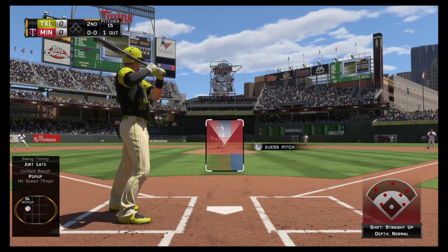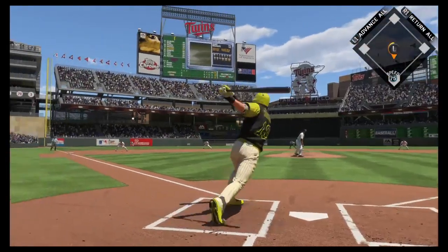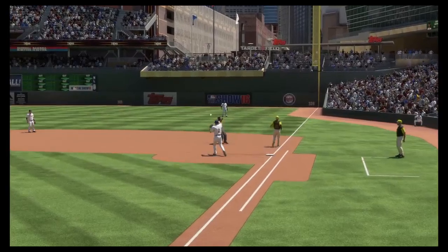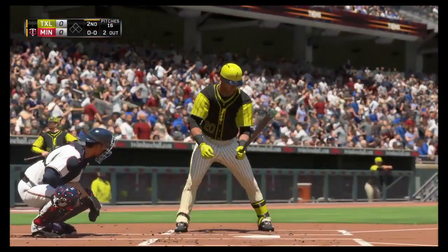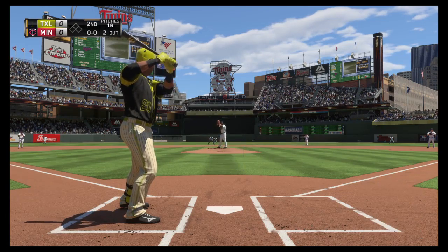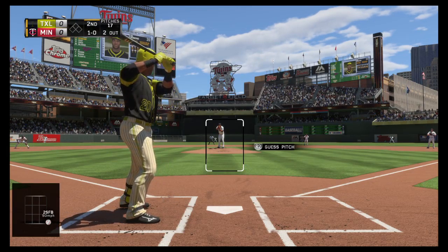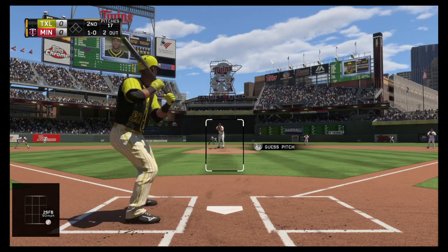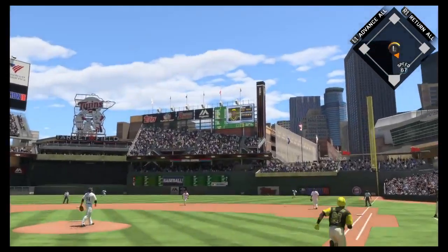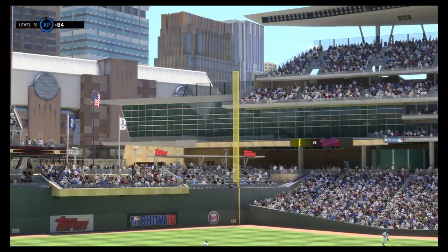Bases are empty with one man gone. Standing in now, third baseman Manny Machado — hit to third, backhanded, throw to first and Santana's got it working here, two quick outs. Ian Desmond into the box in the top of the second, looking to keep this inning going. He takes a look at ball one. Skied into very shallow right — Sineau is there and he'll put it away to retire the side.